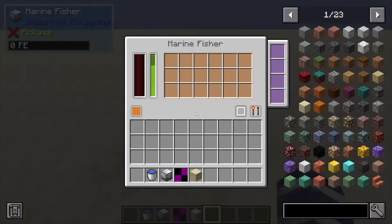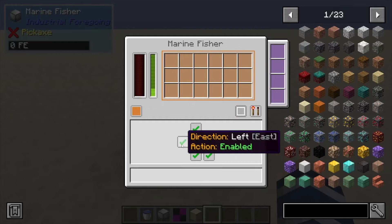Hey, Minecraft Mentor here, and today we're going over the Marine Fisher from Industrial Foregoing. To check this one out, we've got a large inventory in here. You can control it with redstone just by clicking this — whether you want redstone signal on, or ignored if you want it to run all the time.